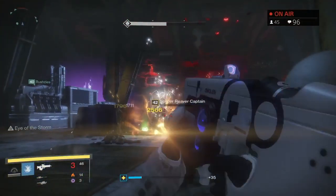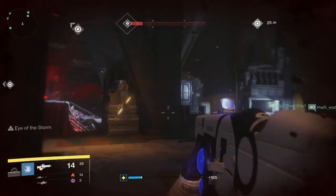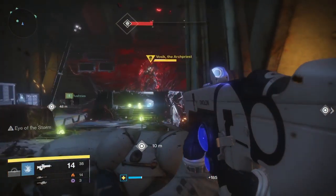Once the shield is down, do DPS as soon as you can. Your whole team needs to do as much damage as possible for about 15 to 20 seconds. Once the DPS phase is done, two more relics will spawn and you need to throw those back at the Archon Priest one more time.